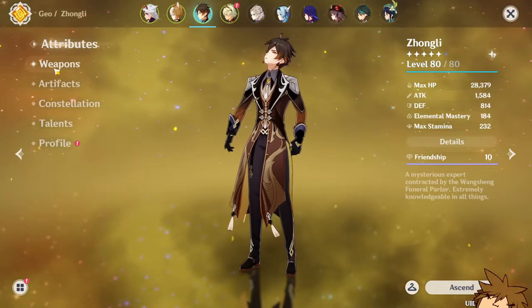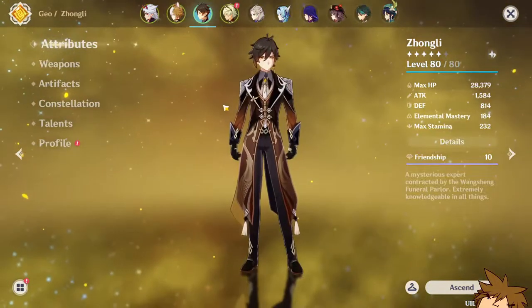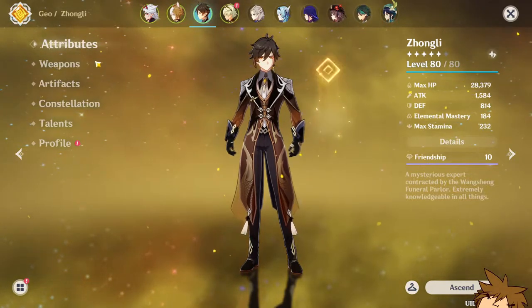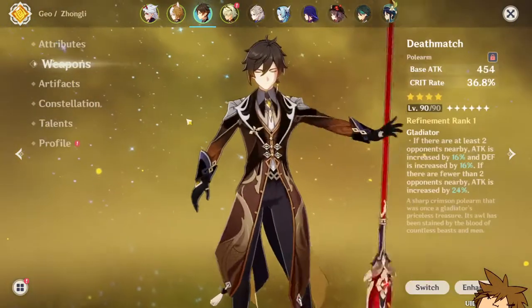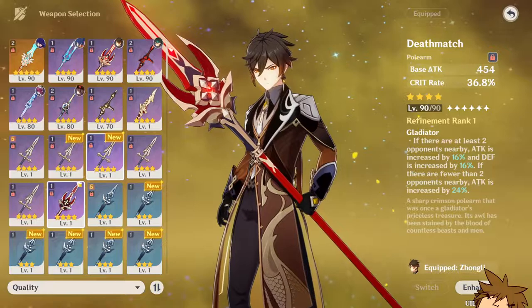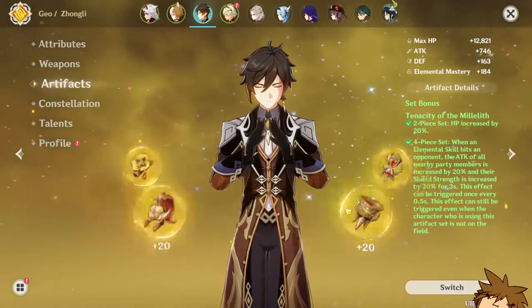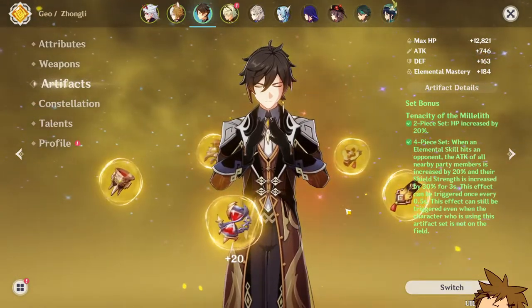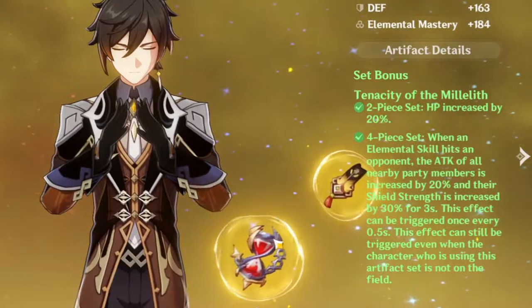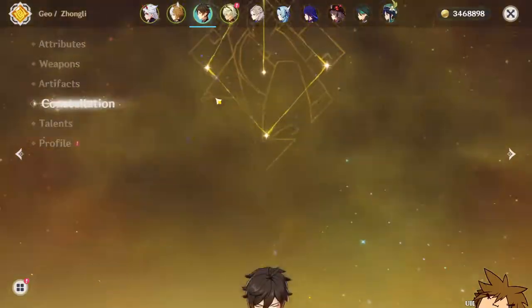He's going to change your entire account and open up so many new doors because of how powerful he is. Currently he is level 80 out of 80 — I still need to get him to 90 — but even so he performs admirably. He's got the shield, he does what I need him to do. You can put whatever weapon on him and it would work, but if you want the shield to be beefy I would suggest the Black Tassel. For artifacts, I like the Tenacity of Millelith: the 2-piece gives an HP increase, and the 4-piece gives an attack bonus for your teammates.